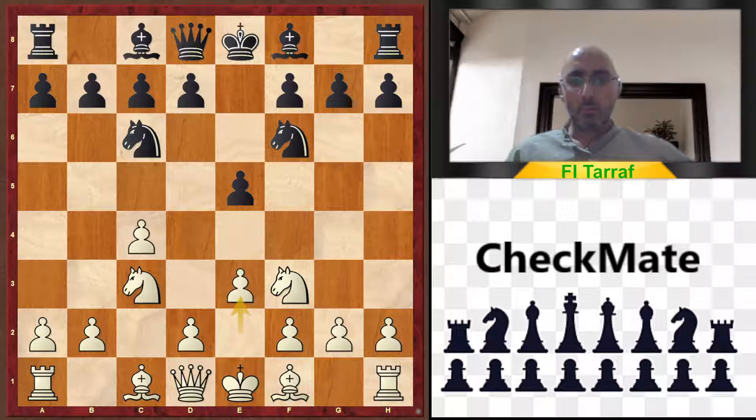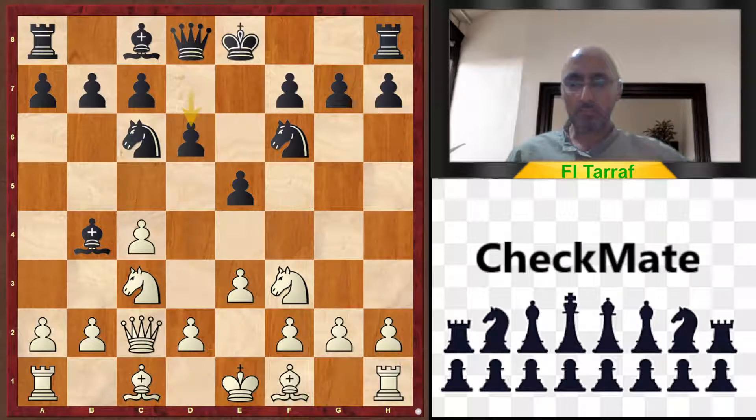And now e3, which is very normal, and bishop b4. Nothing strange about this move. And now queen c2, and d6. Nothing wrong with this move either. Maybe black can try castling or bishop takes c3 right away, but this is the move played in the game.